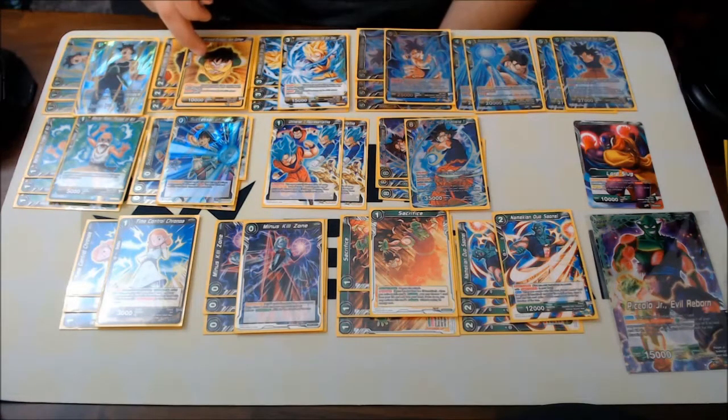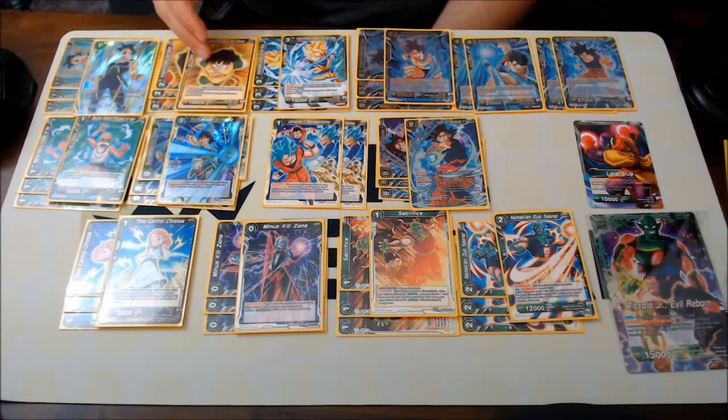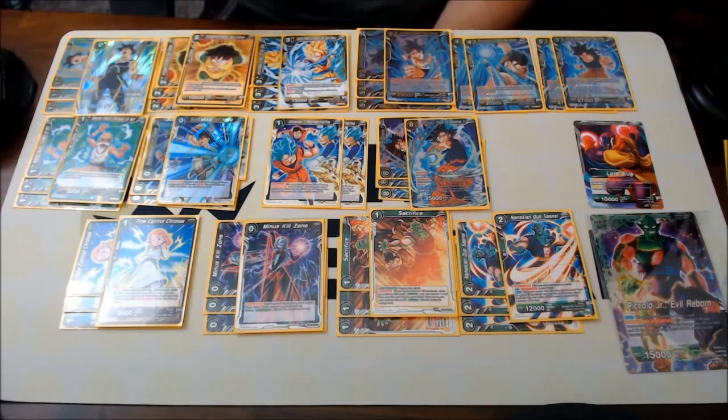This Gohan is our two-drop. There are only two drops that swap into three-drops, and it's this one. He has Barrier, which is really good — most of these have Barrier, which is why I run them. The other option is just like a 15k on Goku, that's it. So I choose this one — just four of those.